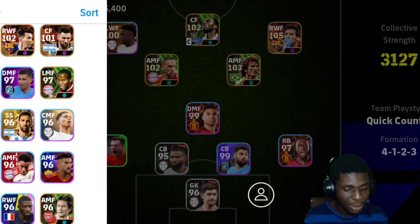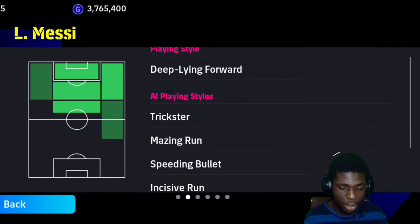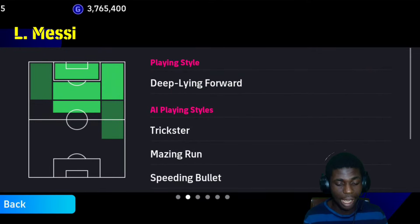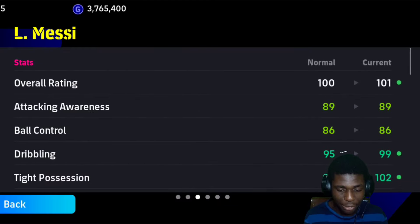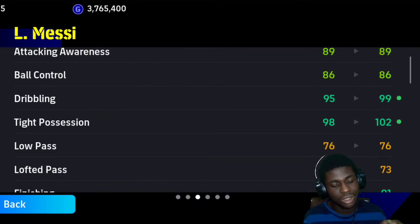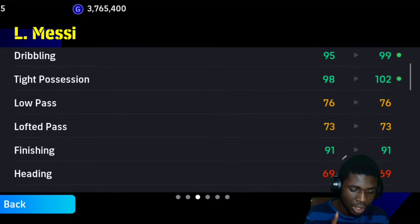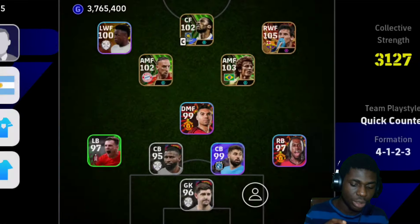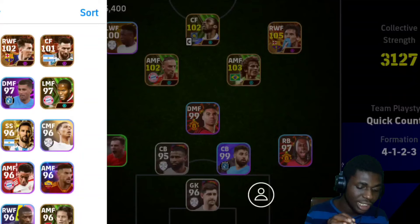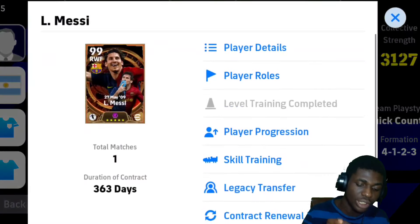A lot of people say the Argentina version is the best, but I'm on my main account right now. This card has deep line forward, double touch. The other Messi cards have better dribbling than this one, but I feel this one has good finishing of 91 and curl of 97. Since we already made a review on the 2015 version, we're going to be making a review on this 2009 version now.